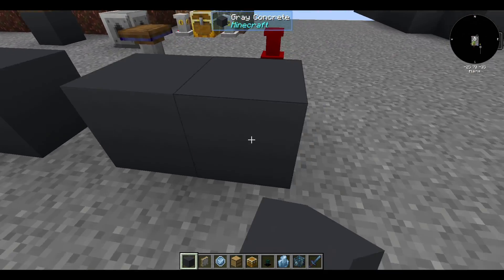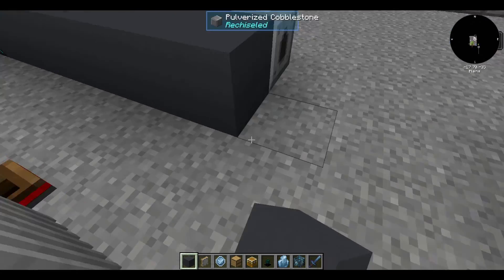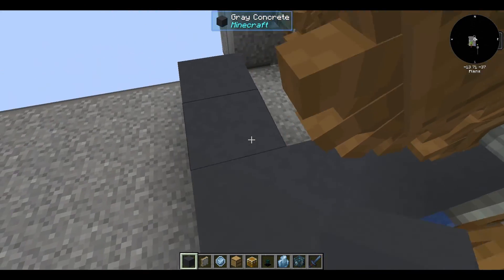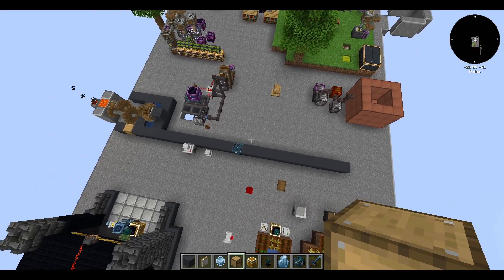It's worth noting that the soul cage at the max tier will spawn mobs in an insanely big 23 by 23 area centered around the cage itself. But at that point you can disable it with redstone and it can spawn things in daylight. Make a farm that suits your needs of course.